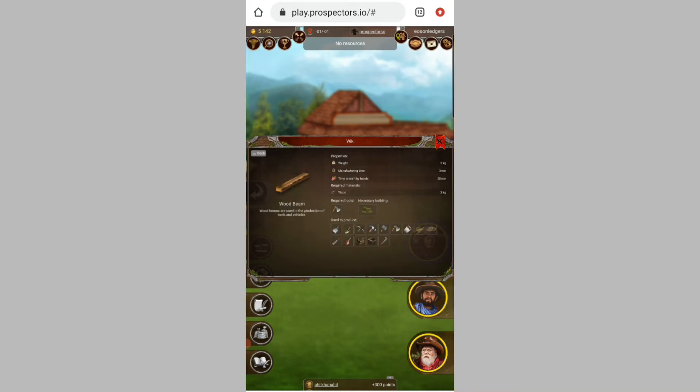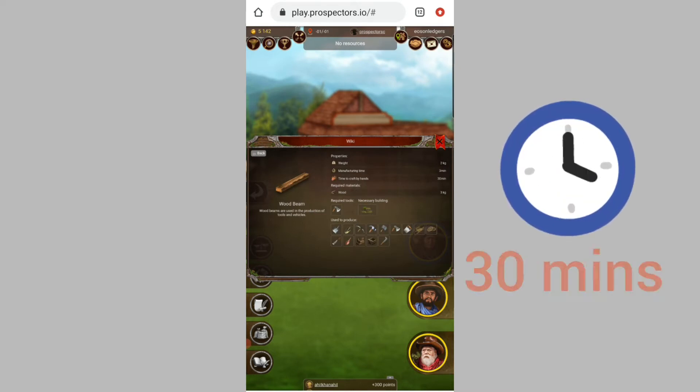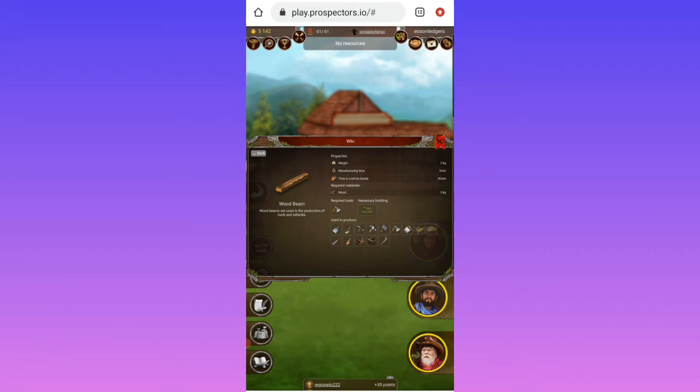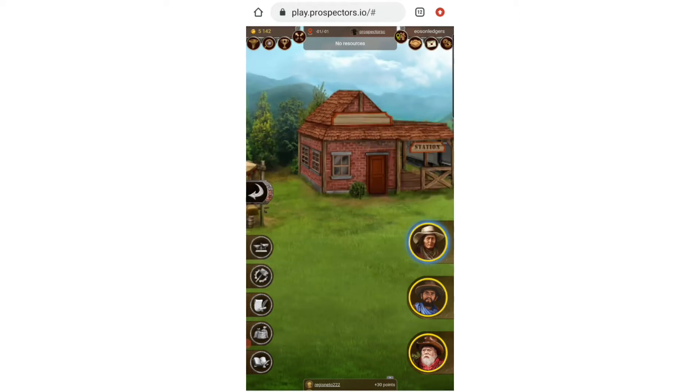But if we do it by hand it's gonna take 10 times longer. That's how the Grandland is gonna start — very, very slowly. This skill is going to be very important to have. Now that you've seen what we are going to craft, let's do the crafting.